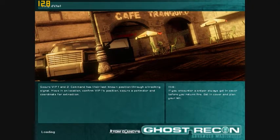Welcome to our second walkthrough for Ghost Recon Advanced Warfighter. We are on mission 2 now, a coup d'état, and we'll see how we get on when the game's loaded.